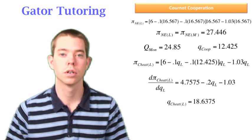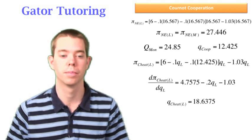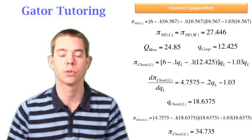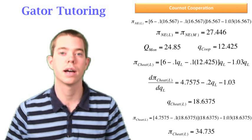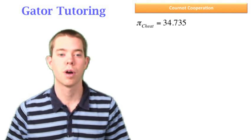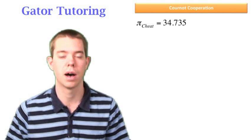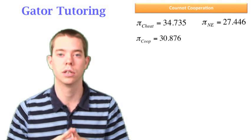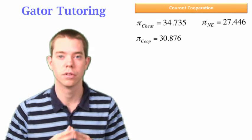Plugging QCheat into Larry's profit function, we find his cheating profit is 34.735. Now we have all three profits and should check that the story makes sense: profit cheat (34.735) should be highest, since it's a one-time maximum payoff. The Nash equilibrium profit (27.446) should be lowest, and the cooperative profit (30.876) should fall in the middle — and indeed it does.